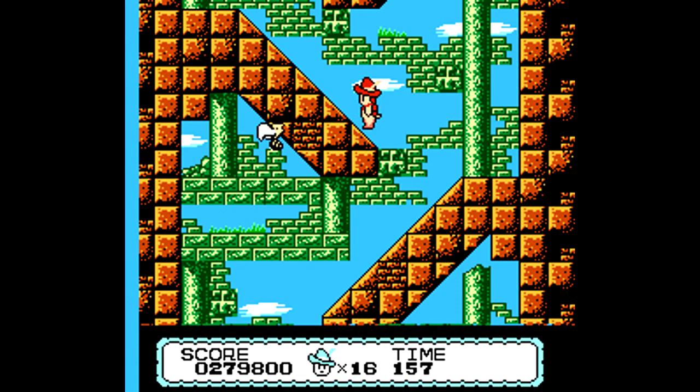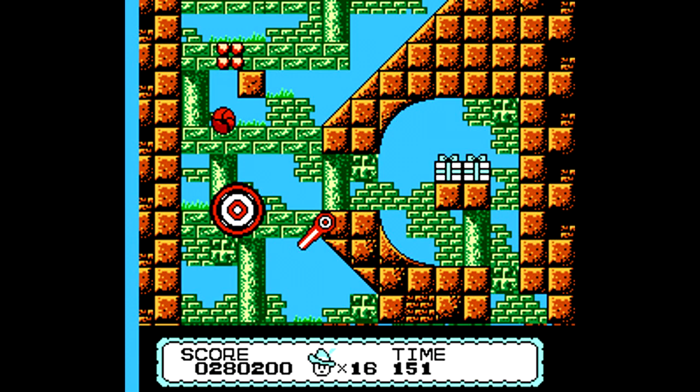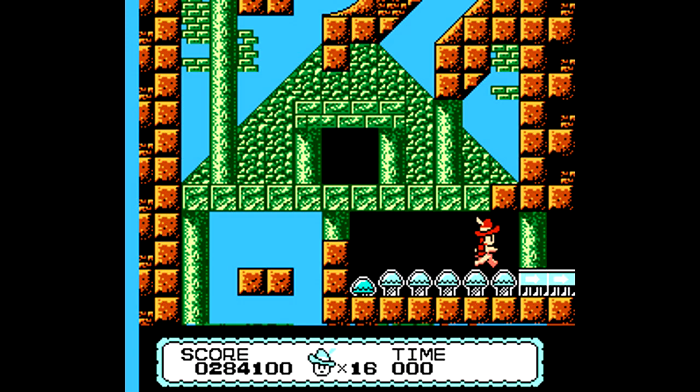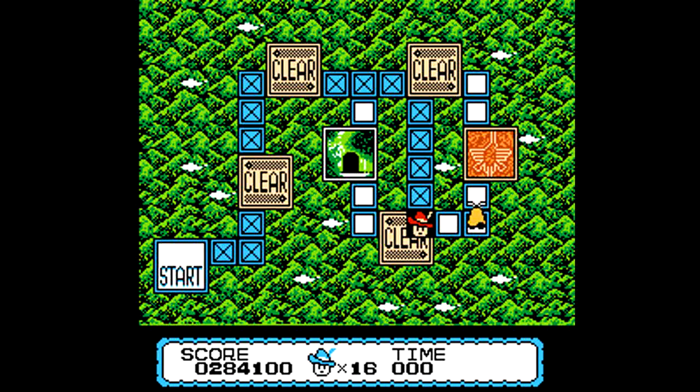Here I head straight down to trap the boss where I want him, and we have a cool level that's just a series of ramps. We can roll all the way down if we want to, but I like to mix it up — roll for a bit, get some speed, then exit ball form. Just be careful not to come out of ball form on top of an enemy. It's a really short level; the only difficulty is at the very bottom where there are a couple of pits, but more often than not you'll safely land on the switches.